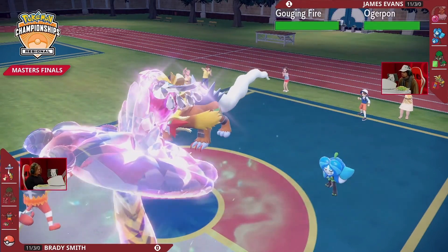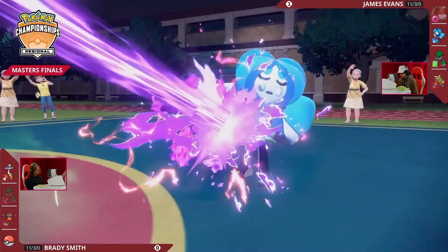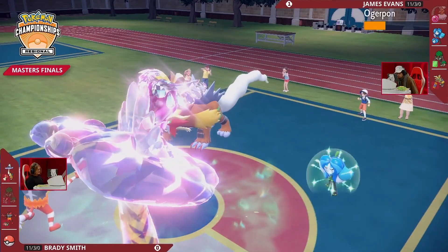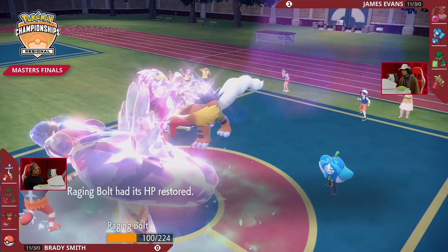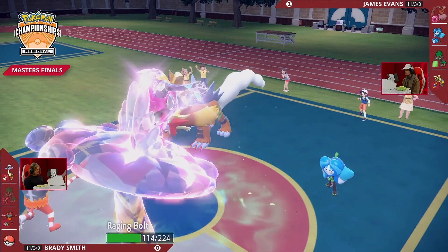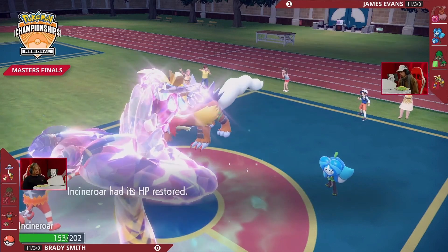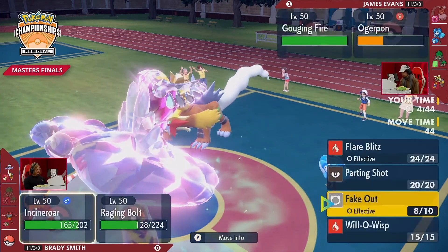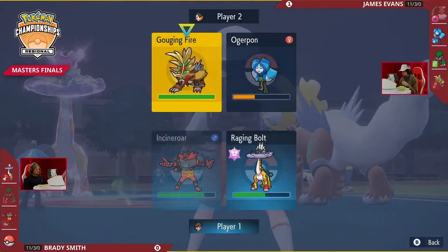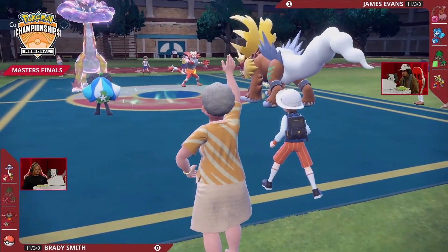The flinch for Ogerpon of course, and Dragon Pulse coming out, doing a good amount of damage. Now James — there's no Fake Out next turn, so he can be featuring a lot because Howl doubly affects both Ogerpon and Gouging Fire. How many times does James want to set up? Does he feel confident to just go for damage? As mentioned, Raging Bolt is back up in the green when it almost got knocked out — actually super healthy yet again.